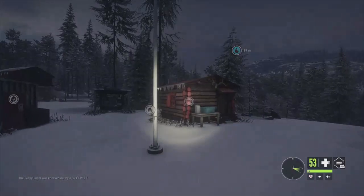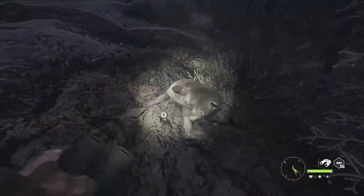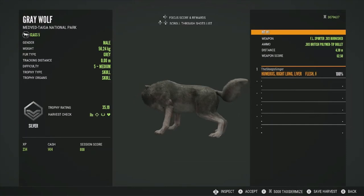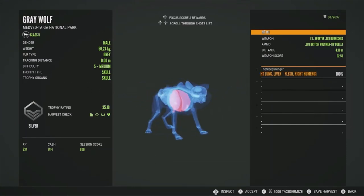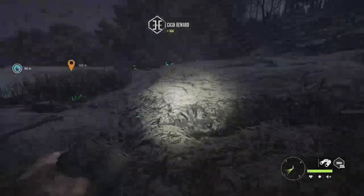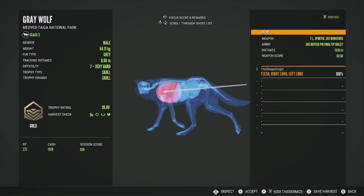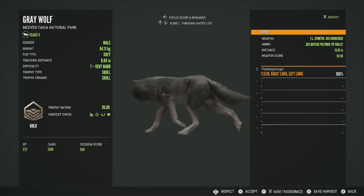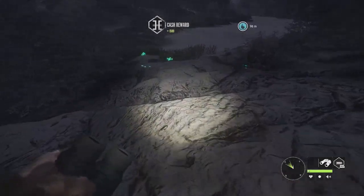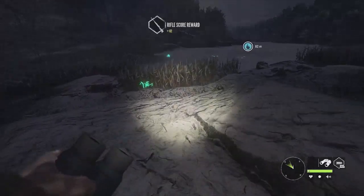We at least got two of them. Here they are — I'm assuming this is the level five: 35.19, got him in the right lung and liver, good shot. Here's the level seven: 36.89, got him in the double lung — a decent gold as well. We've taken down quite a few wolves today. I'll probably try to find at least one more pack and then call it.